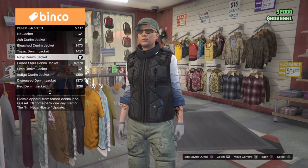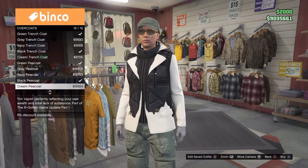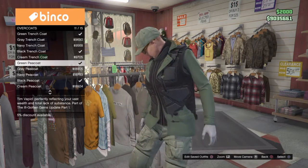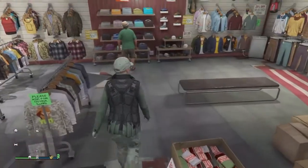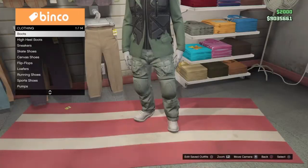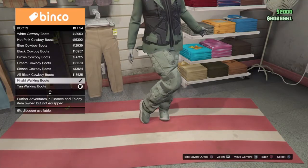Pick the denim jacket that glitches through, then get the jacket — I did an overcoat and picked this green one right here. Go ahead and change the shoes to the green ones. Go to the boots and pick these ones right here.